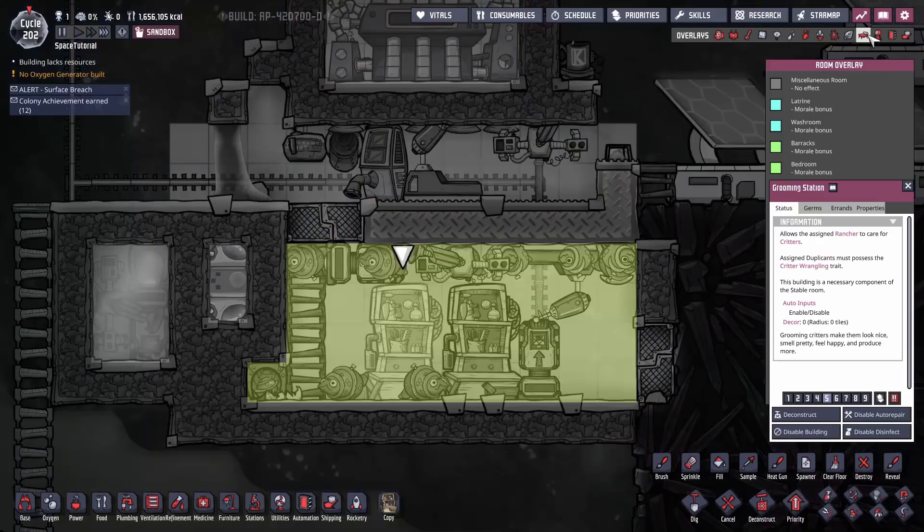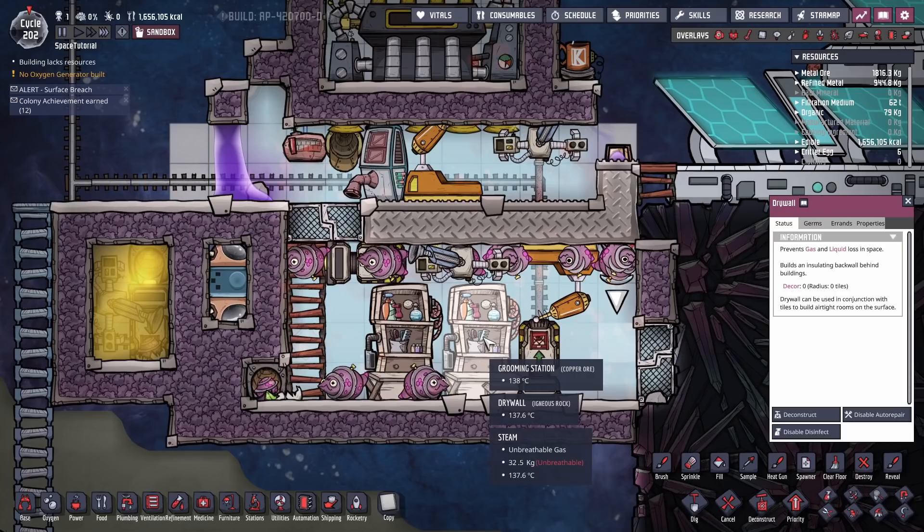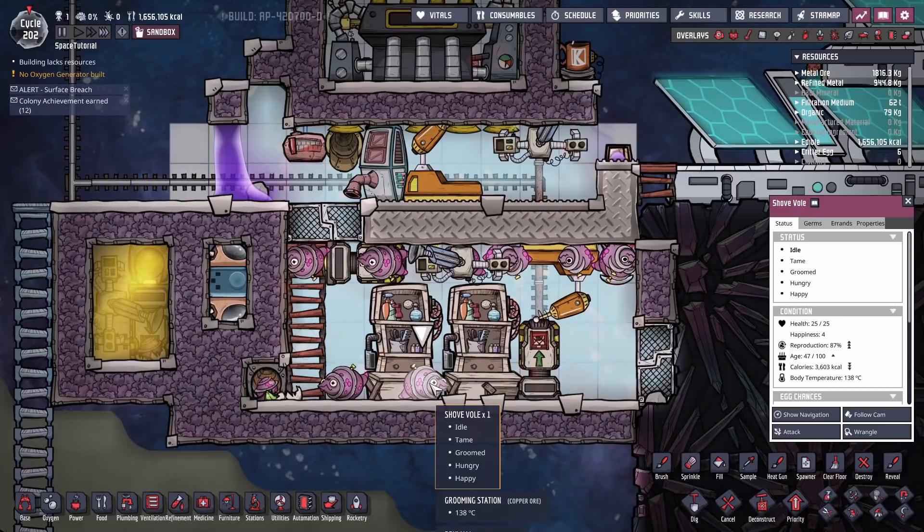As well as that, it's impossible for them to become confined. They're in a room that's 37 tiles in size. Normally a hatch needs about 12 tiles. There are about 12 of them in here and they don't care — you could put 1,000 of them in here and they still would not get the cramped debuff.